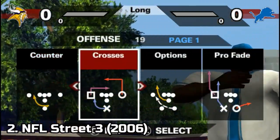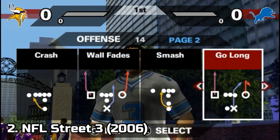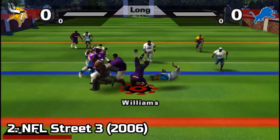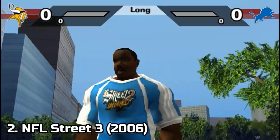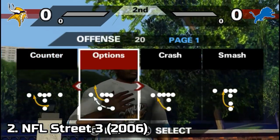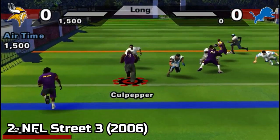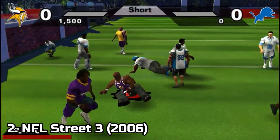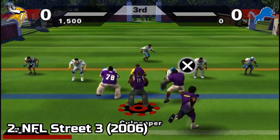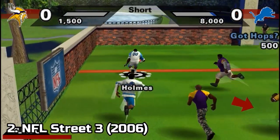NFL Street 3 brings as novelties a new career mode, which this time is called Respect the Street. Here you play multiple match types in different cities. Match types include Time Attack, where you have to score in a certain amount of time — for example, you have to score in one minute. Another mode is Playbook Elimination, where the team that loses points loses playbook pages. The last game mode is Bank, where all the Game Breaker points earned by either team are put into a common pool, and the first team to score a touchdown earns the points, and the first team to earn a certain level of points wins the game.